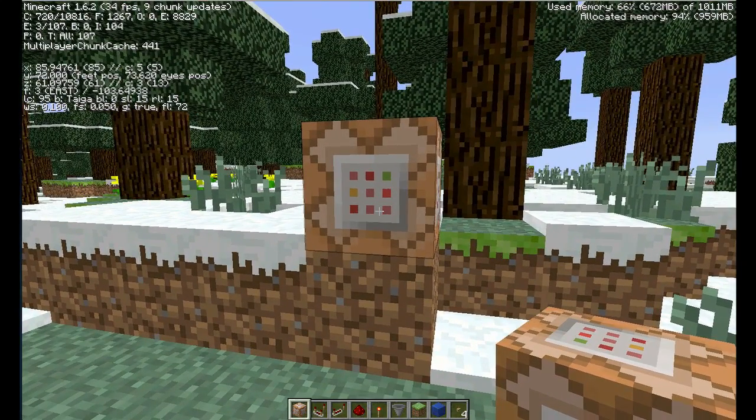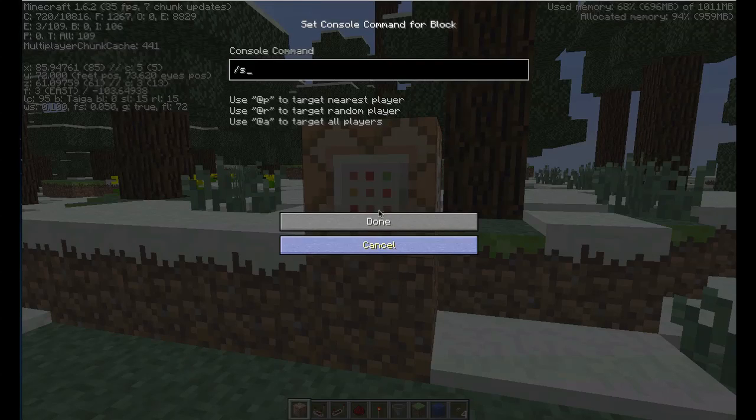So if it's the first time they come into the world, this scoreboard command will pick that up. We want to go: scoreboard objectives — with an S, very very important — add, and then 'status'. Now 'status' is the name I'm giving to this. This status is what you need to reference when using score tests or anything like that. Next, I say that this is a dummy variable — so it's not a kill count or health, it's a dummy objective. And then the last part is the display name for the status.